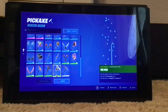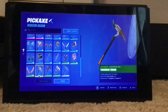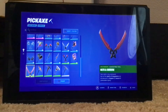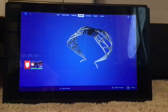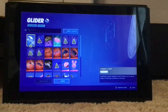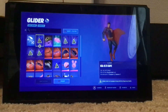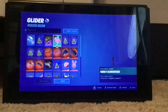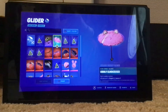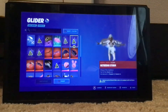Default Pickaxe, Toe Pick, Throwback Axe, Tangerine Terror, Oath and Sorrow. Now we need to get to my gliders.